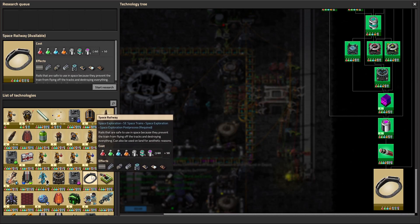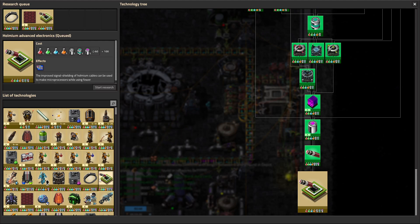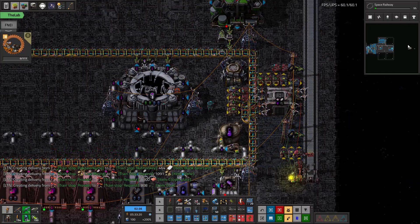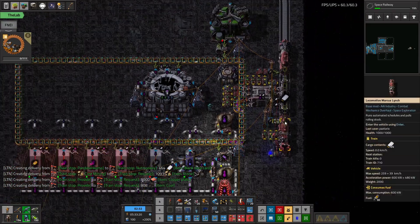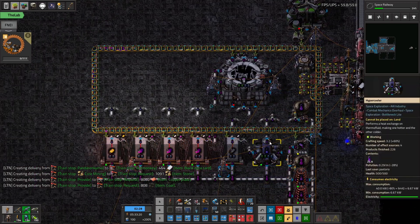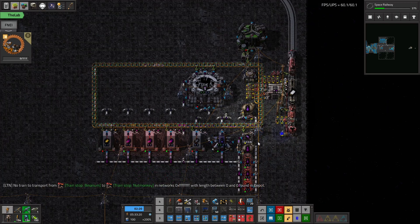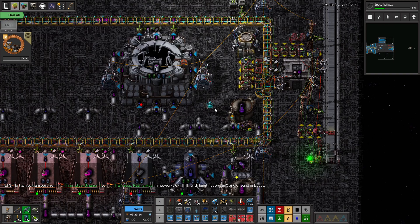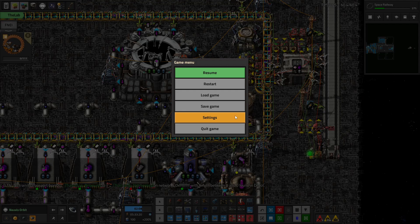We can't build deep transport belts again for a really long time. This is a good place to call the session — we now have energy science being created and on the train network. We'll go through and get some energy science going, and especially starting to make space rails and the next tier of solar power panels. That will be the next session. For now, we're happy with our new facility for creating energy science packs! Ciao — Pax out, see you in the next video.